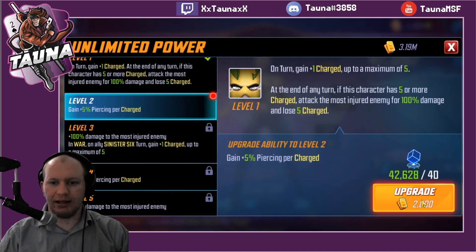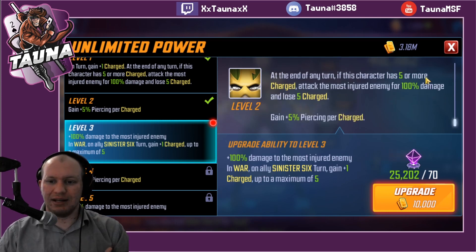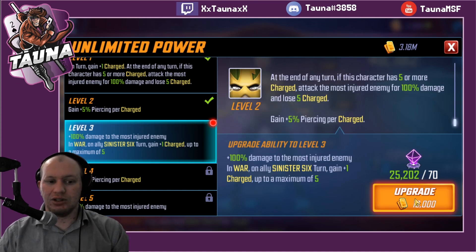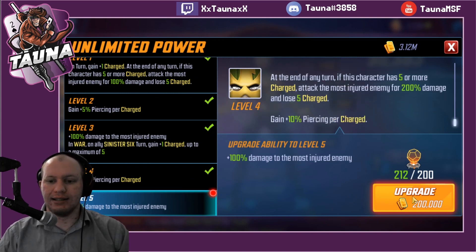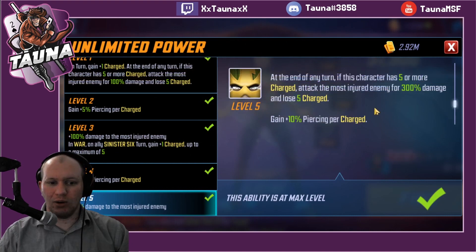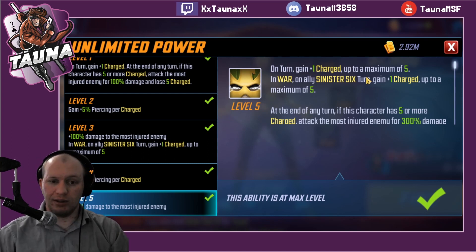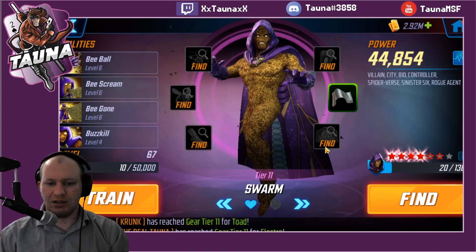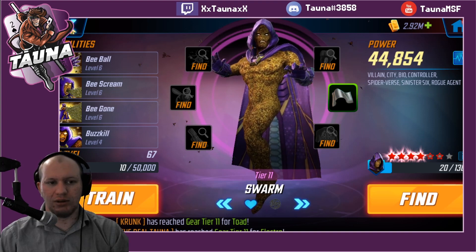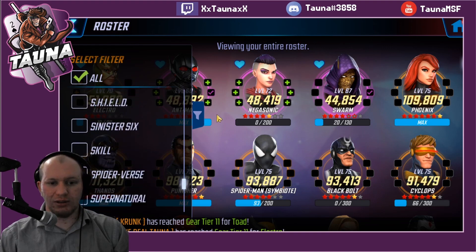On her passive, at the end of her turn she's going to gain charge. If she has five or more charges she removes them from herself and deals damage to the most injured ally. She's also getting pierce per charge. An extra 100% damage is going to be crazy, especially in war where she'll gain charge any time a Sinister Six ally takes a turn. We're going to be putting her on a full Sinister Six team, so that's definitely one we want. I'm going to be going back to tier 13 Swarm and putting a couple of tier 4s into him as well.